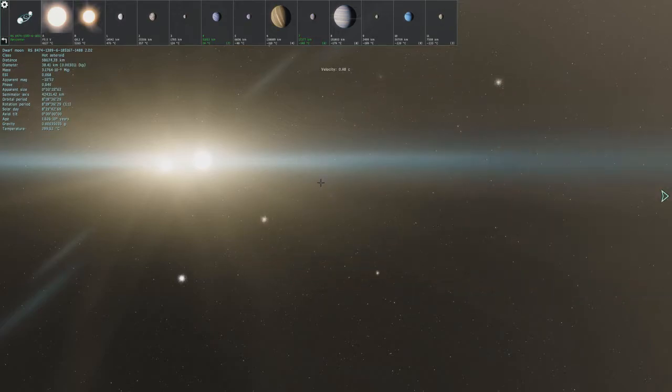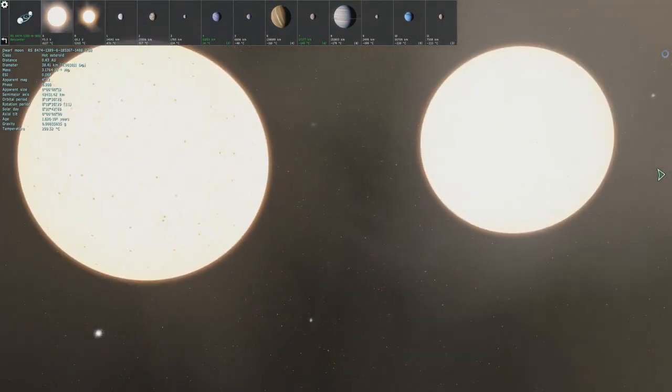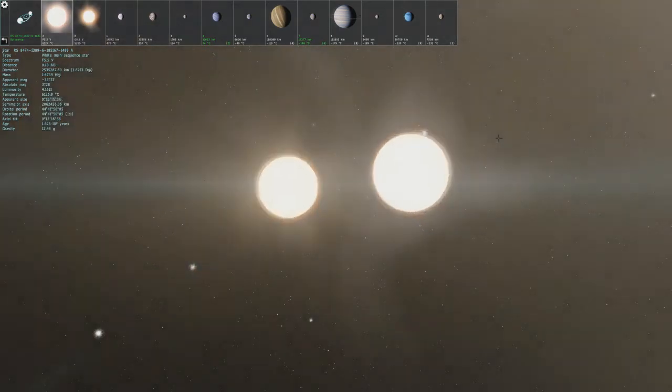The dual star system — that's right, this is a binary star system. I think this is just two yellow stars — yeah, yellow dwarfs. So much like our sun.